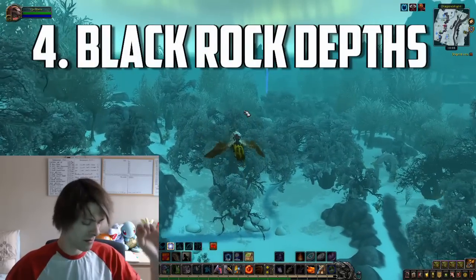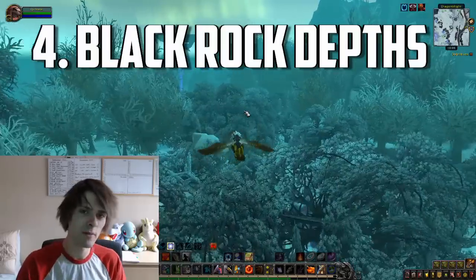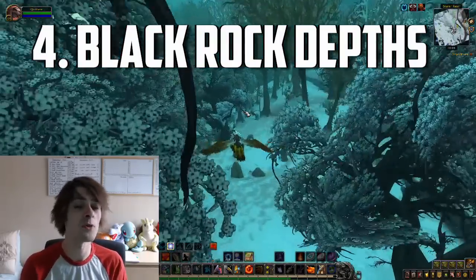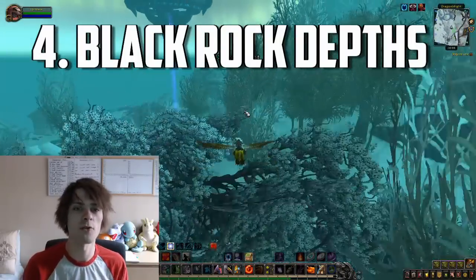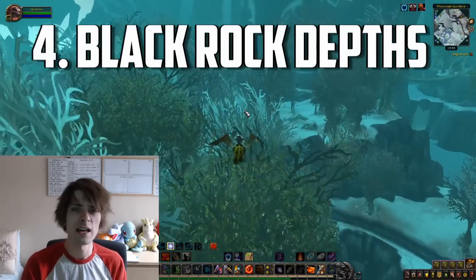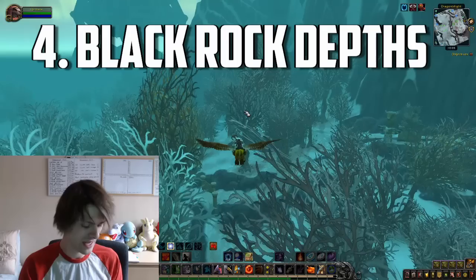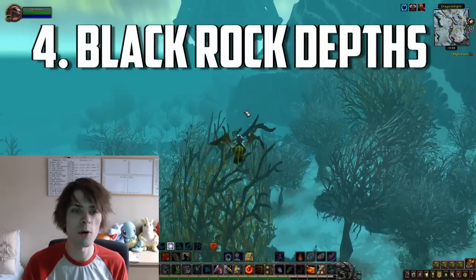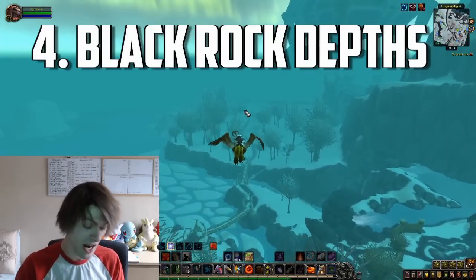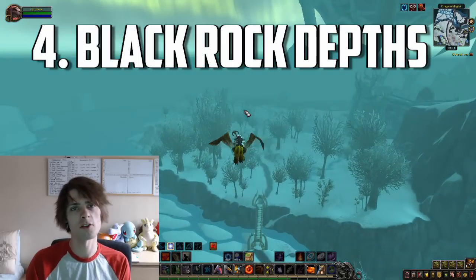Number four is Blackrock Depths, which is roughly around 40,000 gold per hour, though it does vary by realm. It's a bit of a hit or miss, but it's a staple for bulking out your auction house as fast as possible. I'd recommend a few hours of farming Blackrock Depths — that should be enough to help bulk out your auction house quite effectively, and then you can move on to other transmog farms.